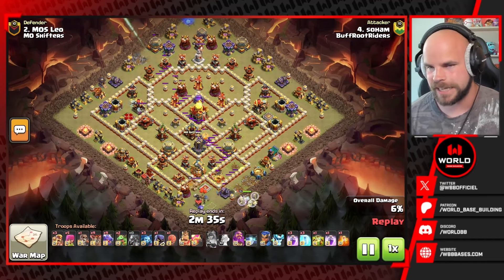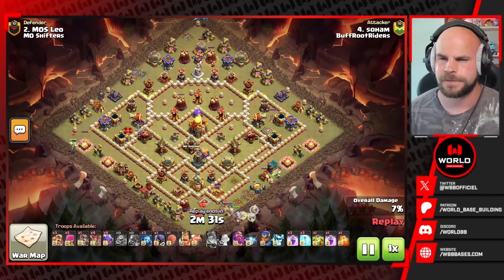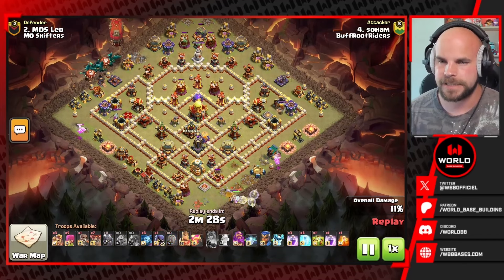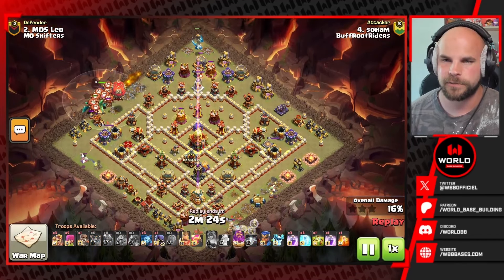Starting off with this one, we got the giant arrow with the queen on this dragon attack. She's able to get an early air defense but nothing after that, and she's going to try to clear out the bottom side of the base. In the meantime we do have the stone slammer, the dragons, and the warden from the left compartment.